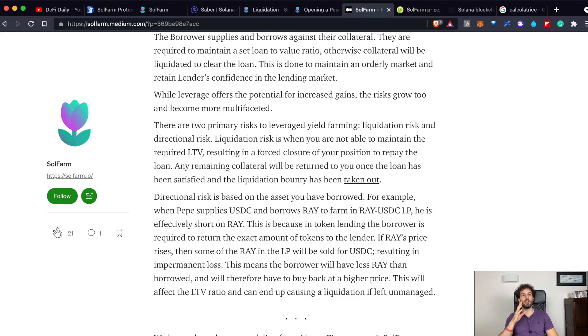I made a complete tutorial on how impermanent loss works and I will leave you the link in the top right corner. If this mechanism is not completely clear to you, please have a look at that video because it could be really helpful. Always remember that when using any kind of pool, the exact amount of tokens you will receive when you withdraw can be different from the amount you deposited. The problem with leverage is that even if the amount of tokens inside the pool is changing, the amount of tokens you have to return to the platform is always the same — that's another risk to take into consideration.